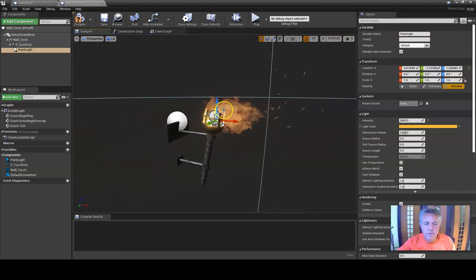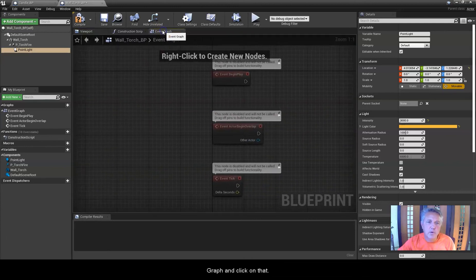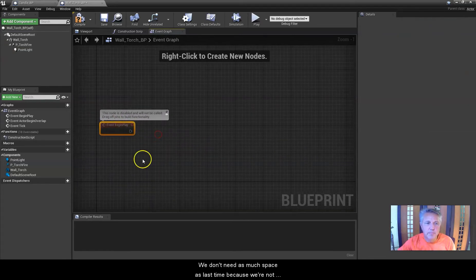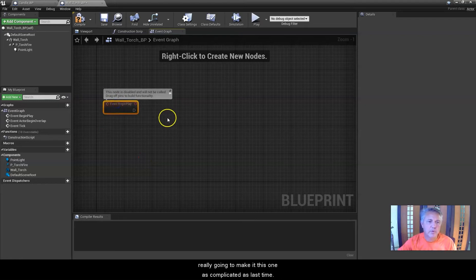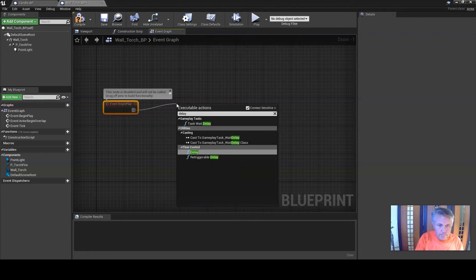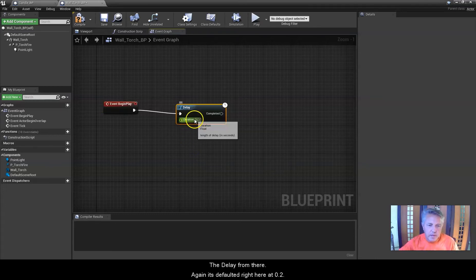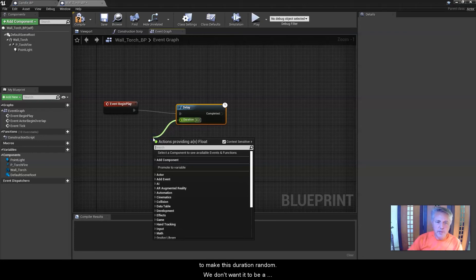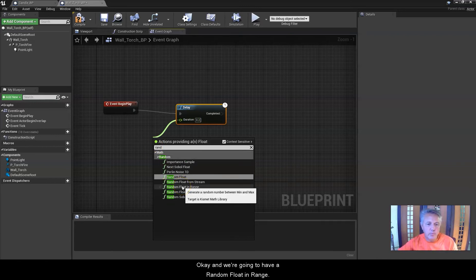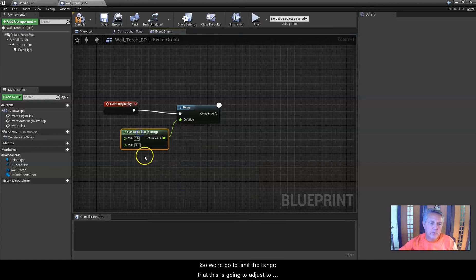Our fire particle is varying in intensity but our light source is not, so we need to go into the Event Graph. I'll click on it just like before, pull the begin play node out of the way. We're not going to make this as complicated as last time. I'll drag out and add a Delay node — it defaults to 0.2. Then I'll drag out from that and we want the duration to be random, so we'll add a Random Float in Range node to limit the range of flickering.